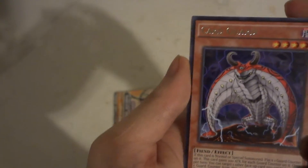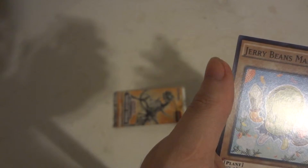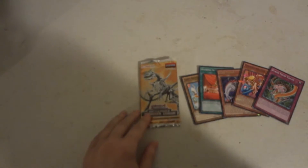So we got a Gemini Elf — not a bad card. Card Guard, with kind of a silver or gold embossed stamp on it. Offering to the Doom, and Jerry Beans Man — not a bad little pull right there, pretty good pull.